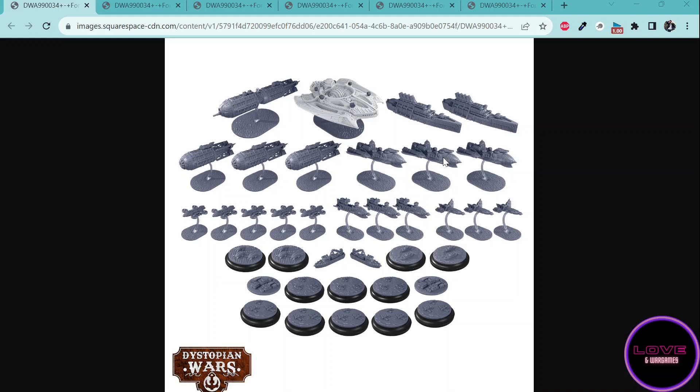Probably my favorite unit is the Bogota carryall. I just love it. It's basically an Akron, but a little bit thicker and carrying troops or ground tokens. It just looks great — it really reminds me of the dragon airship in Avatar, and just looks perfect to me. I want as many of those as possible.